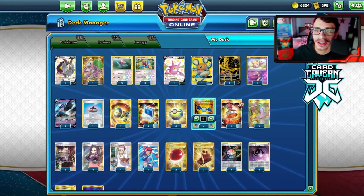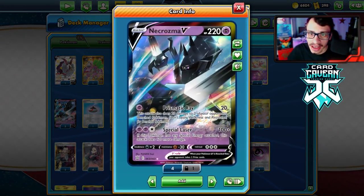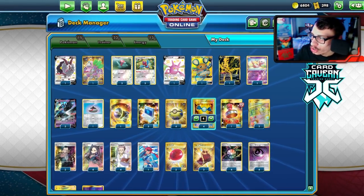Welcome back to a new PTCGO Battle Styles video. Today we're taking a look at the brand new Necrozma V, pairing it with Porygon Z. This was requested by a subscriber, so shout out to the person who requested the idea.